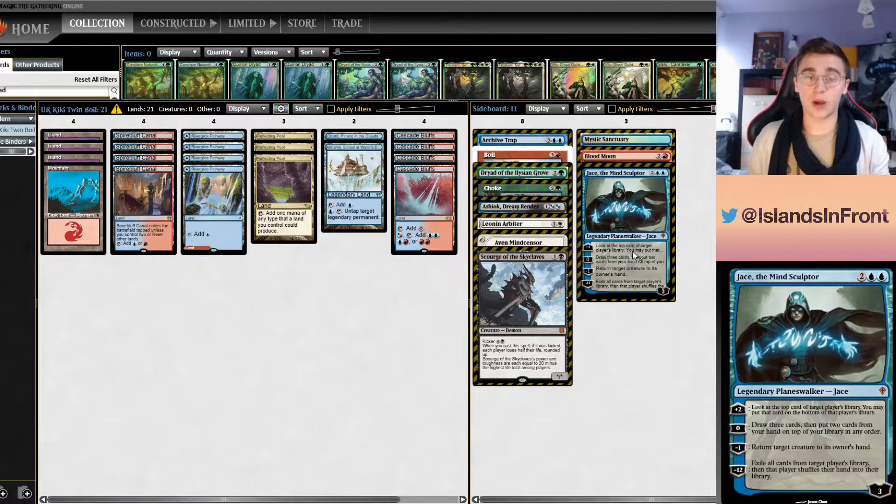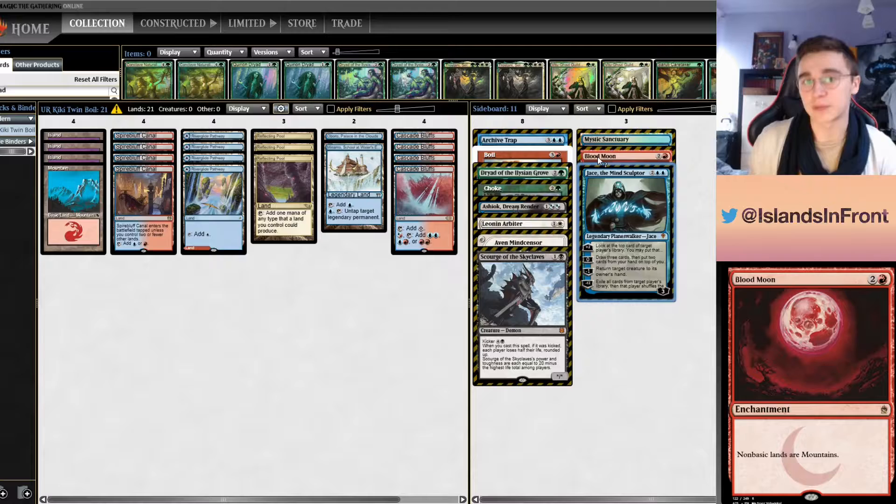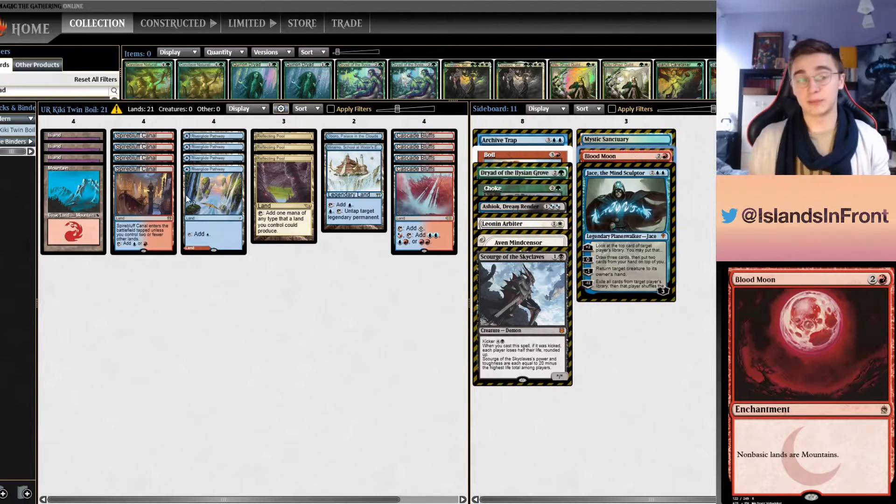Yes, there are reasons not to play it — mainly three. First, you don't get to play Jace the Mind Sculptor effectively, since you don't have fetches to shuffle away the Brainstorm, making Jace much weaker. Second, you play a blue-red deck that folds to Blood Moon. In classic blue-red you'd play Blood Moon yourself; now you not only don't play it, but you also fold to it — losing to mono-red Prowess, red-green Ponza, Blue Moon, and four-color decks.